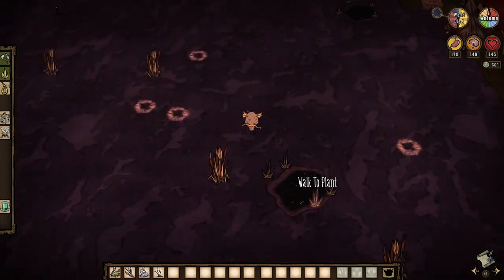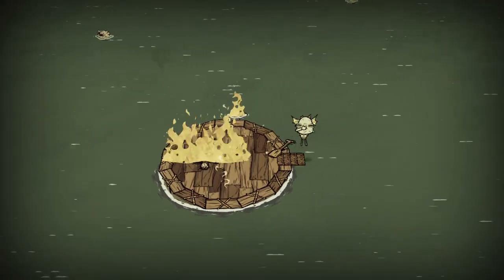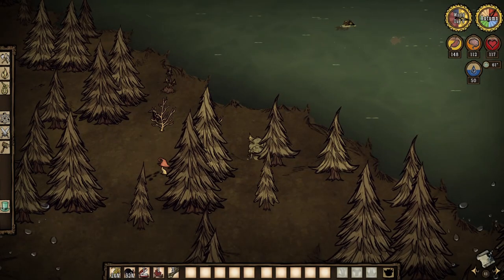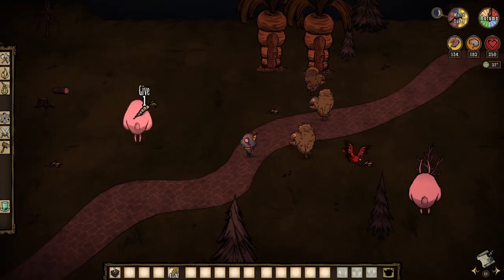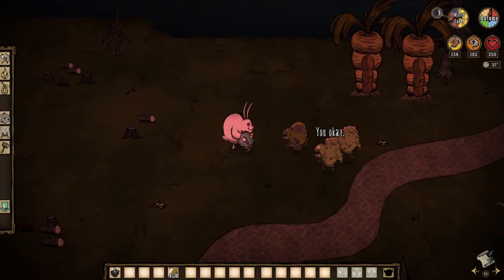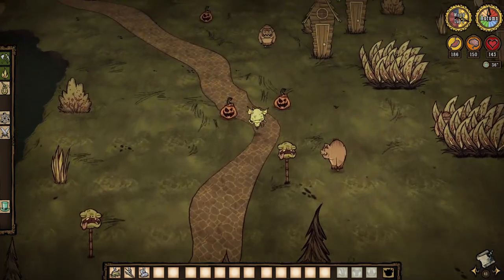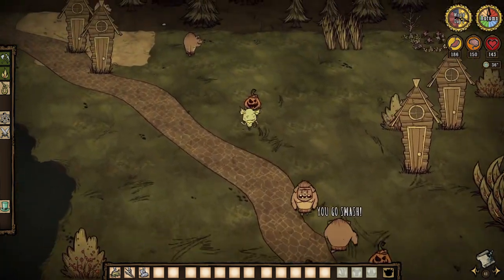Other things to know about Wirt: she can spot tentacles in the ground. She doesn't drop her tools when wet, and will only receive 50% wetness from rain. She even keeps her inventory and doesn't take any damage from drowning. Bunnymen, cat coons, and other creatures that would attack monsters are neutral to Wirt. However, pigs will attack, unless she gives her clever disguise to them.